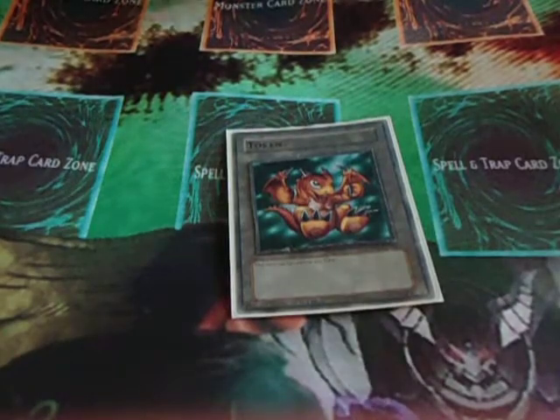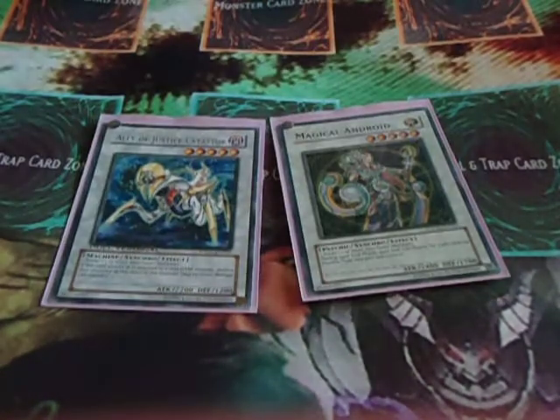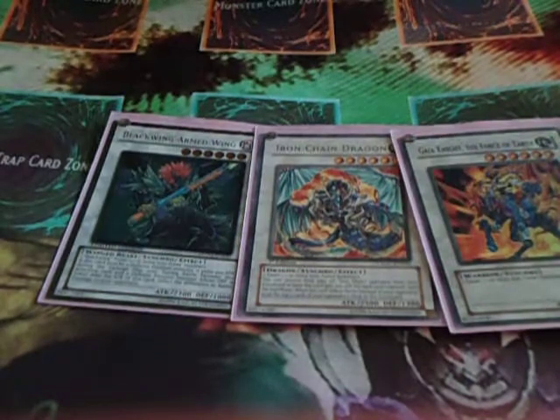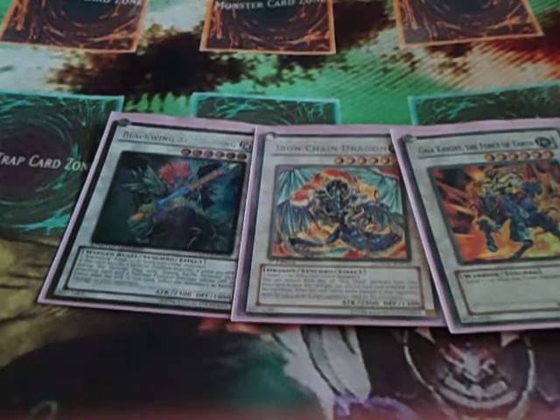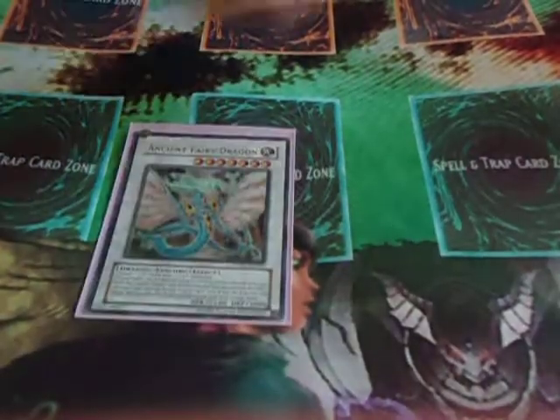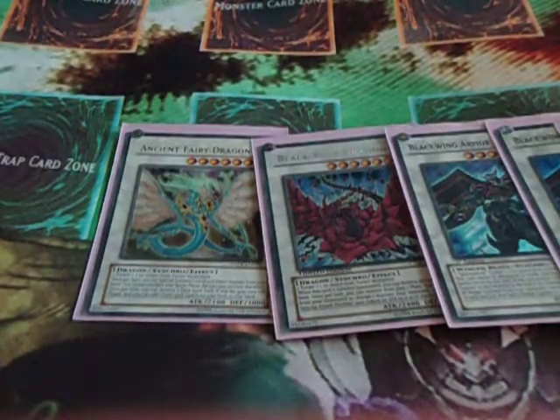Here is my Extra Deck. One Baby Dragon Token — you gotta have it. Level 5s: Catastor and Magical Android. Level 6s: Armwing, Iron Chain, and Gaia. Yes, I don't have Brionac. I wouldn't run only one Armwing except that a lot of times instead of going for Armwing I would choose to go for one of my other Synchros, so one is working out just fine. For Level 7s I got Ancient Fairy Dragon, Black Rose Dragon, 2 Armor Masters, and Scrap Archfiend.